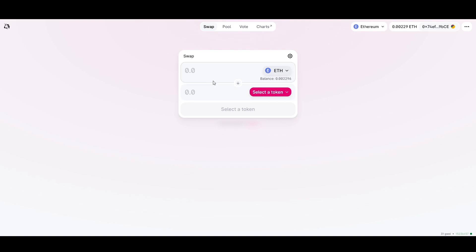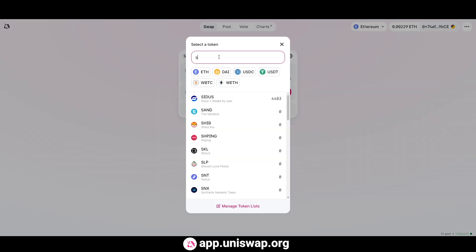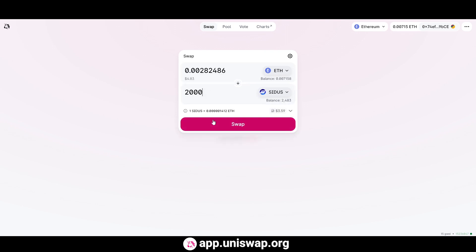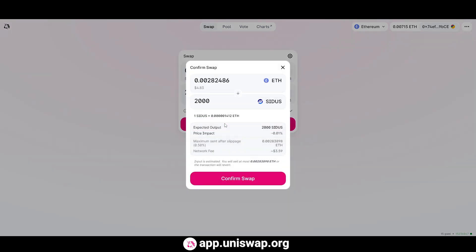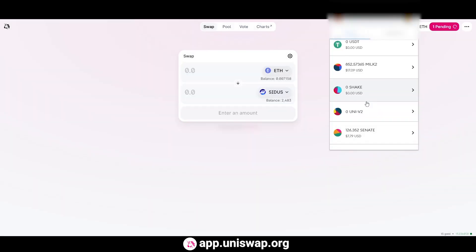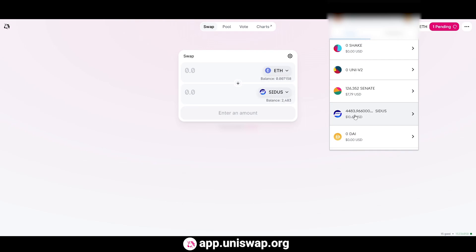Go to the official Uniswap webpage at app.uniswap.org. Choose the token you want to swap for Cetus, for instance ETH or USDT. Find Cetus in the list of tokens, then import and click confirm. After that, enter the amount of Cetus you wish to buy and press swap. Finally, click confirm the transaction. Once it is approved, Cetus tokens will appear in your wallet.